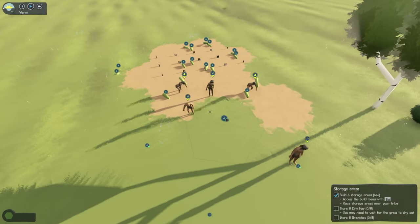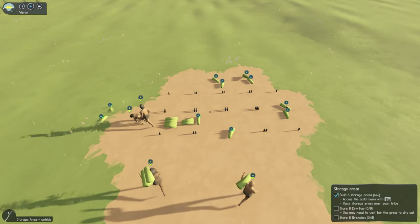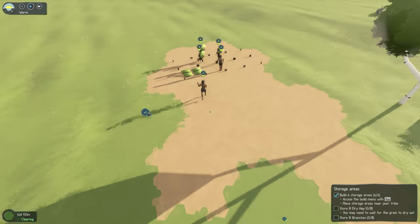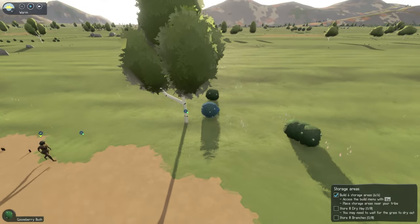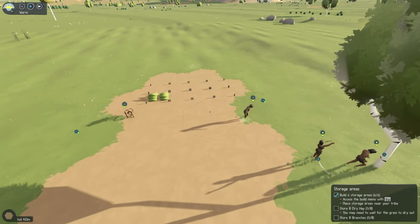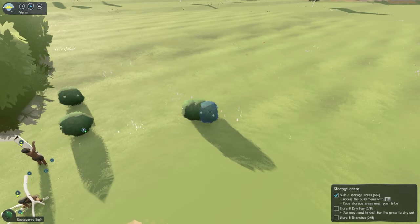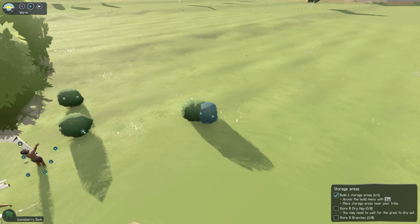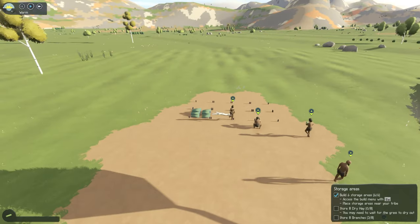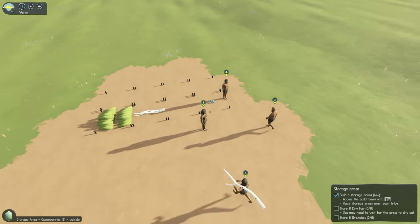Later on, when we start storing food, it's helpful to keep that in one place — indoors or close to the campfire, because that's where they're going to be cooking it. It's really best, especially since we don't have any indoor structure, to just take what we need and not grab a whole bunch, because food will stay fresh on the bush or on the tree. Once you take it off, it will slowly decay. If we click on it, we'll see it will rot in a few days because it's outdoors.